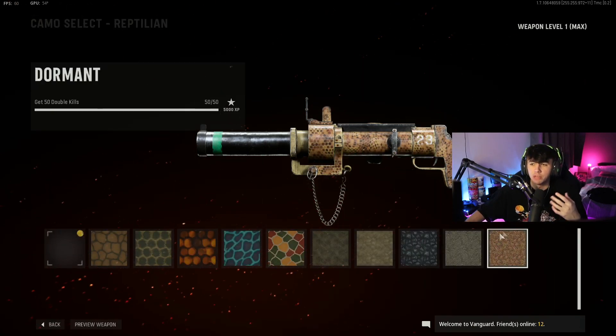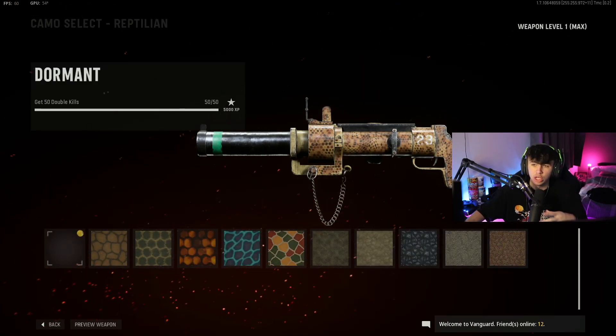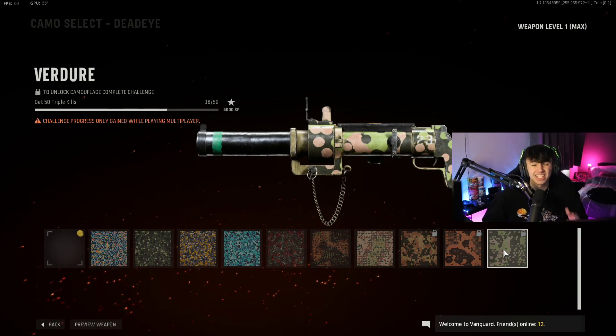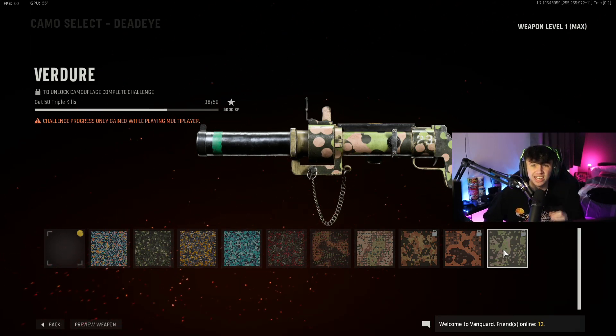Then it's going to be get 50 double kills, which is going to be pretty easy to do, especially with Shipment being out at the minute. You should be able to do this anyway alongside the triple kills. Then it comes to triple kills — as you can see, I've done 36 out of 50, and I got all 36 of these done yesterday in about an hour of playing Shipment.